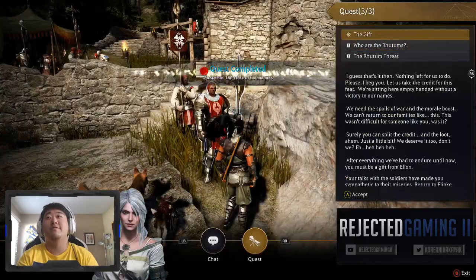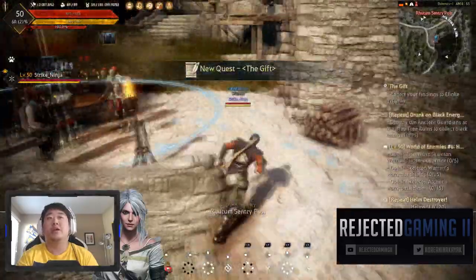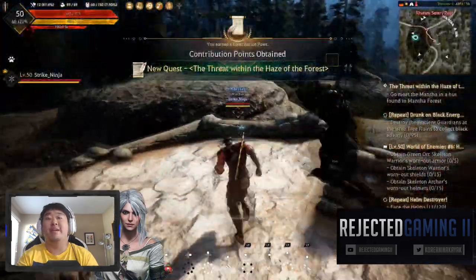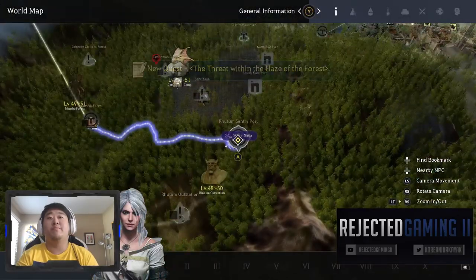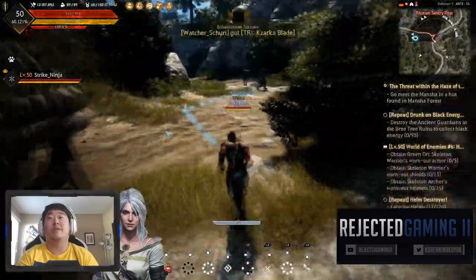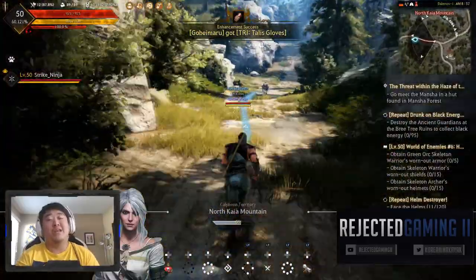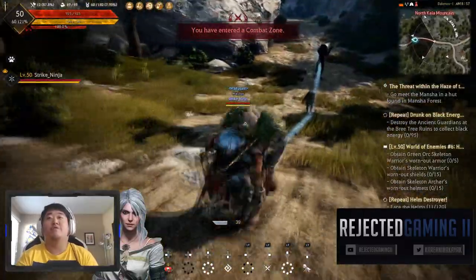We completed that quest - The Gift. Now we need to report our findings to the main person up here. The threat of the haze forest - now we've got to go kill manchas at the forest, which are decent for XP. We might farm them. I have a little bit more to talk about, so I'm just going to have this auto-path me there while I talk.